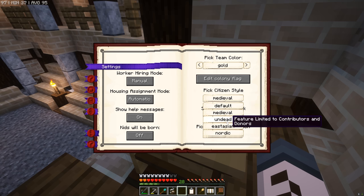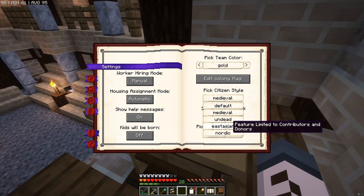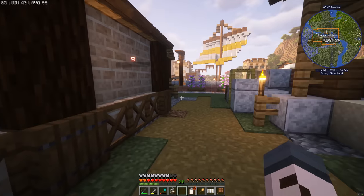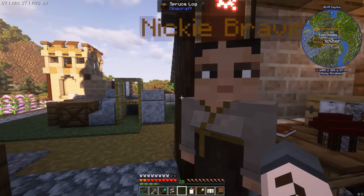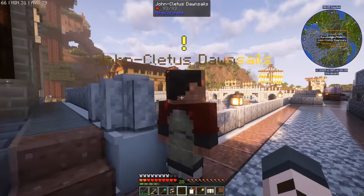We've got default which is what we had before, then there's medieval, undead, East Asian, and Nordic. I tried East Asian - that basically makes everybody Japanese, and it might be a little bit racist, I'm not sure. But this is what it makes Jay look like, and over here this is what East Asian Nikki looks like - fantastic. And now look at the East Asian guards - yeah, looking like a badass samurai!